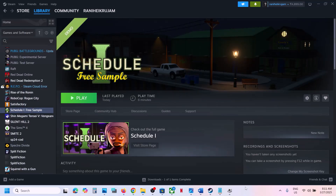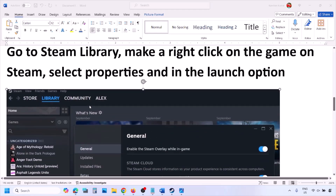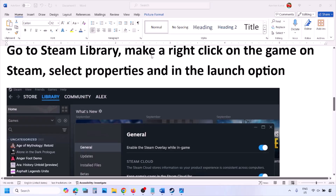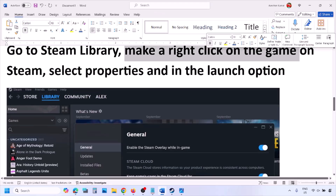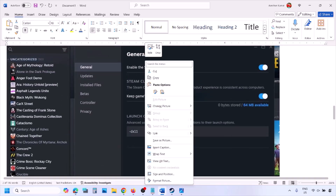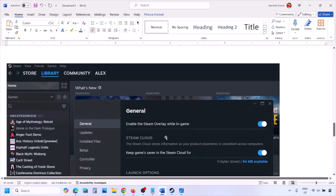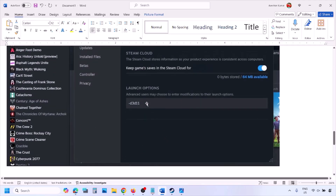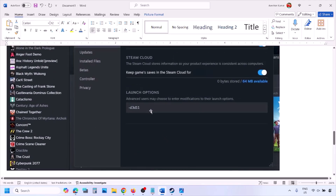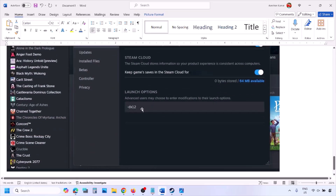The next step is to try DX11 or DX12 in the launch options. Go to your Steam library, right-click on your game, select Properties, and in the launch options type -dx11 and launch the game. If that doesn't work, try -d3d11, and if still not working, try -dx12.